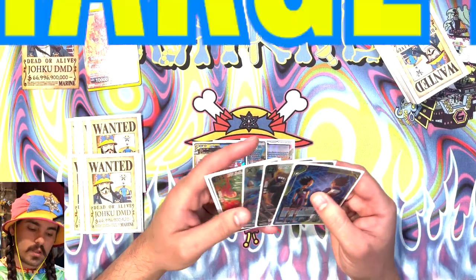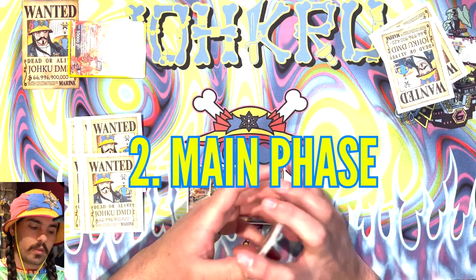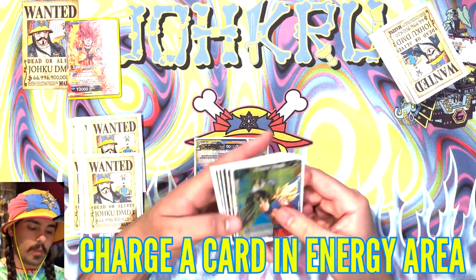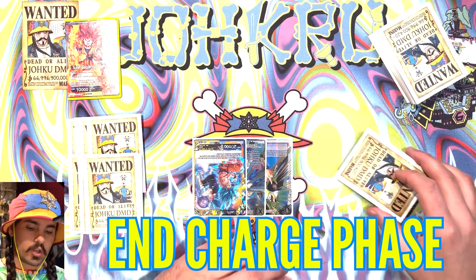So a turn has two parts: the charge phase and the main phase. Say we're about to start my turn three. At the beginning of my turn, the first thing I would do is charge — I would switch all my cards back to active mode. Then I would choose a card in my hand and put it in my energy area. Once the card is in my energy area, my charge phase is over.